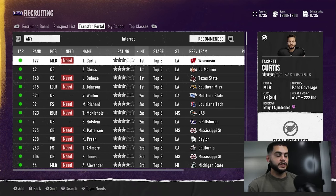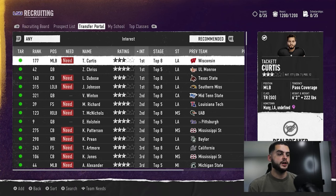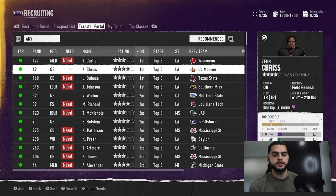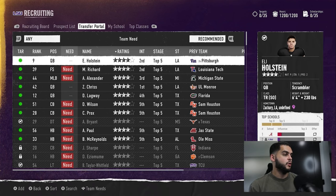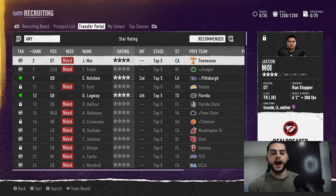The transfer portal is very similar to recruiting — you can sort by stars or by interest. This is the place where you can be a little more aggressive. In the recruiting class messing up can ruin your whole next year, but the transfer portal is kind of hit or miss — you're either getting them or you're not. You can sort first and take what you can get, or you can be aggressive because you have the hours and the time. This should be a little easier than recruiting since you're only focusing on a few players.